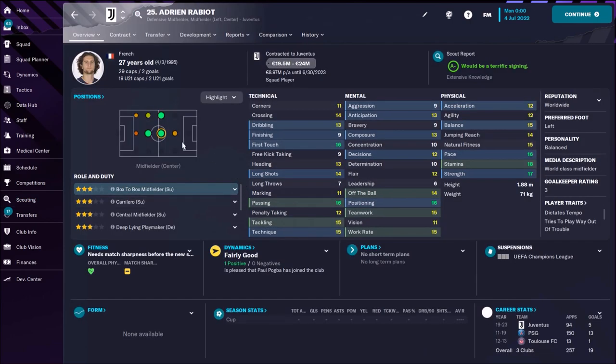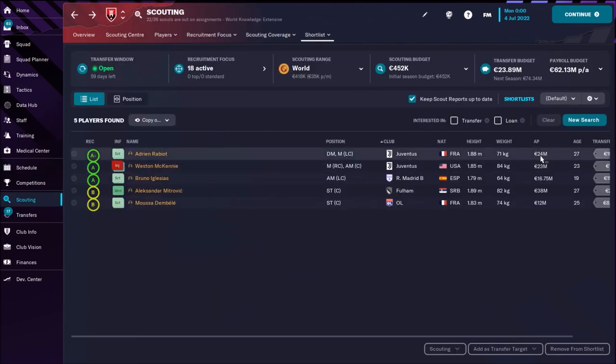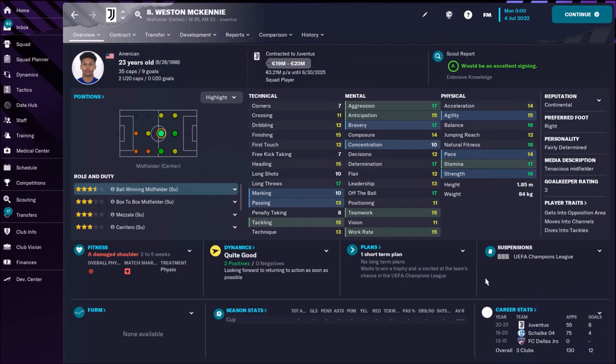First on my list is Rabiot — fantastic French box-to-box midfielder. This is what you need: someone who is going to run up and down with nice passing skills. Passing 16, not bad first touch, great stamina, strength, and pace. He's a really nice player and not expensive — you can sign him for around 24 million. But the first option would be Weston McKennie, this American ball-winning or box-to-box midfielder with superb physical attributes, great movement, determination, bravery, and aggression. The only concern is passing at only 13, but that's enough. He's also very young at 23 and his price is 23 million.